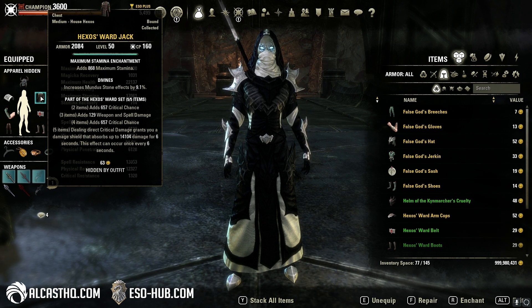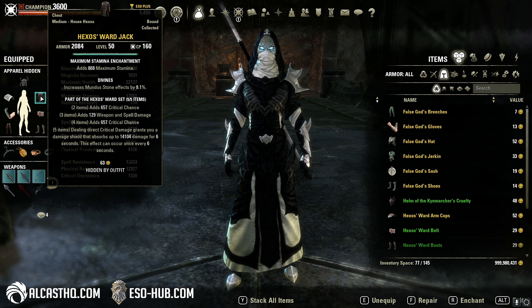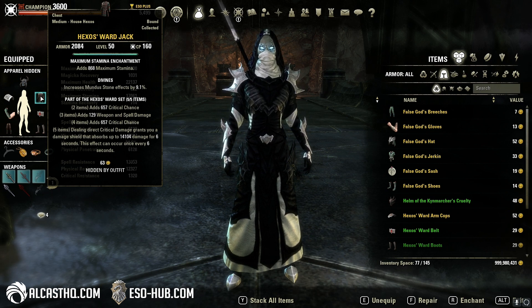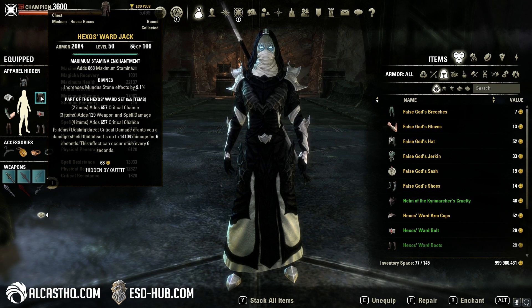What does this set do? It is a medium armor set, but you can see it kind of has hybrid stats. The devs have been working a lot on that — they want to make more sets usable for both magic and stamina and hybrids. So we get critical chance, 129 weapon and spell damage, and more critical chance. This is spell and weapon crit.